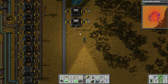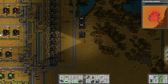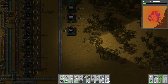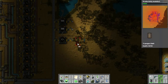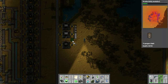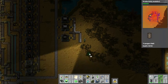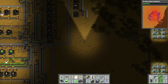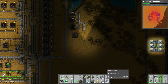These assembly machines are making pipes now. For the engine units we need pipes, steel plates, and iron gear wheels. Instead of diverting stuff from the main line we can make iron gear wheels here with a dedicated assembly machine.